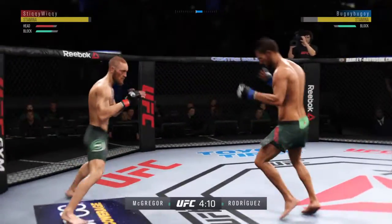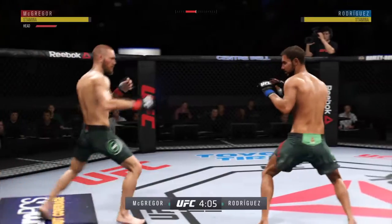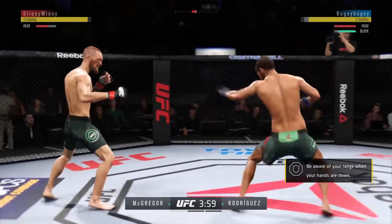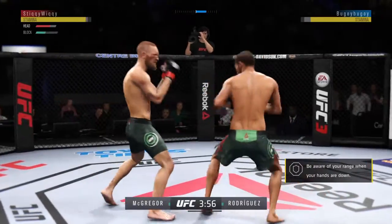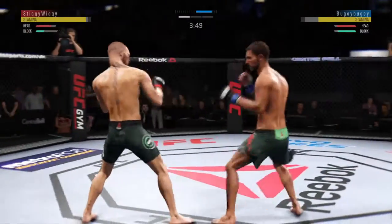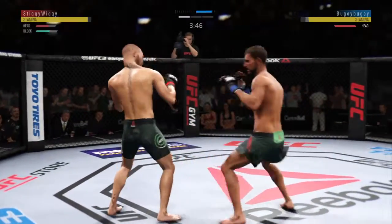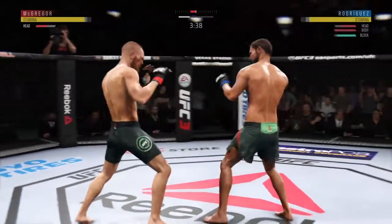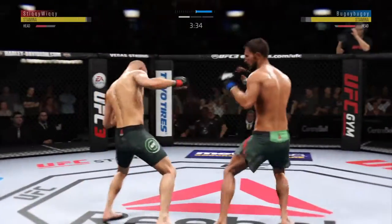Misses with the left hook. Nice kick to the midsection. He left his head open there and got cracked with that jab — he was almost moving into it. Let's see if he can switch up the footwork and make the requisite adjustments. Hook to the head by Rodriguez — there was a nice exchange. He's got it going tonight. Beautiful combination of strikes there by Rodriguez.